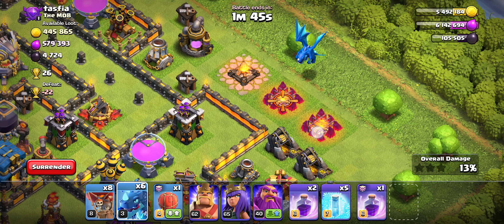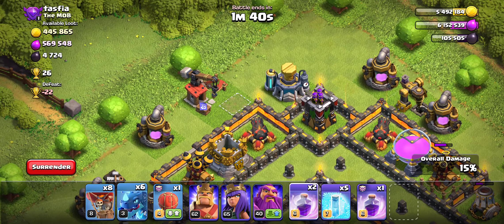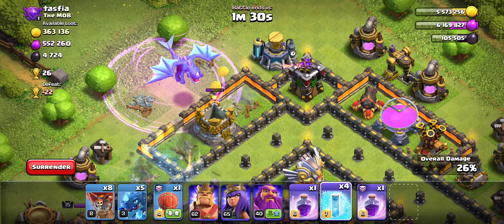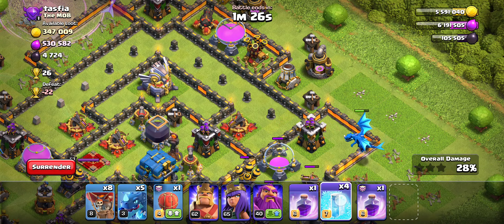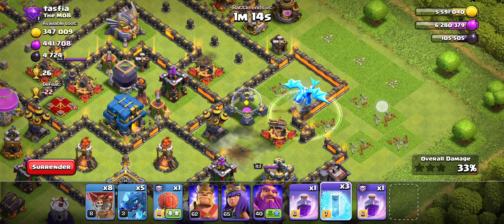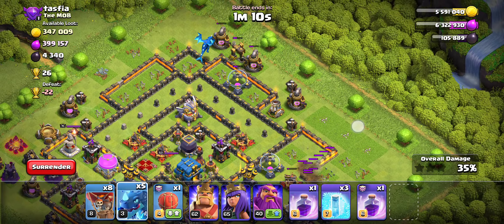There isn't much here, so I'm not going to use a Rage for this first Electro Dragon. But because there's an Air Defense right here, I'm going to drop my E-Drag under Rage to take it out. It's getting fired upon, so I'll also drop a Freeze just to make sure my Dragon can get that Air Defense. It's going underneath this Air Defense right here, so I'm going to freeze it to make sure that funnel is formed on the right side.